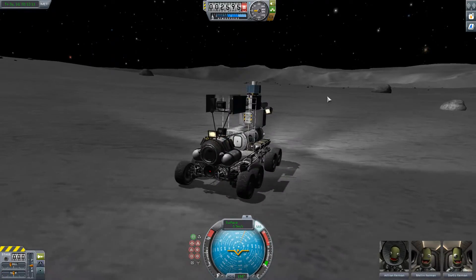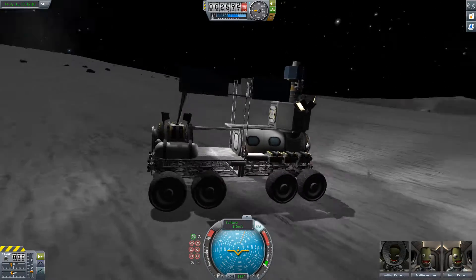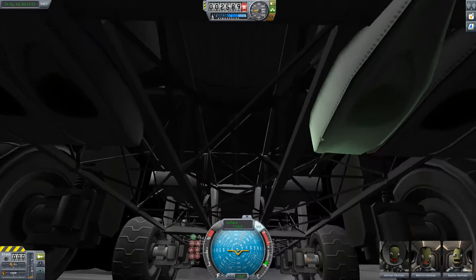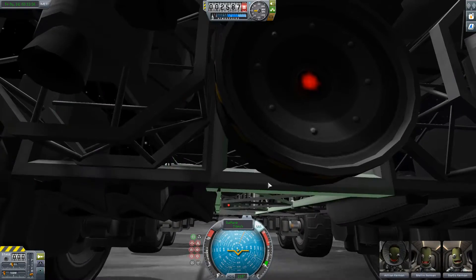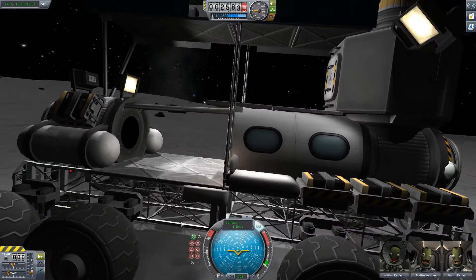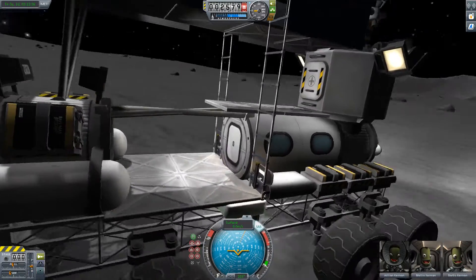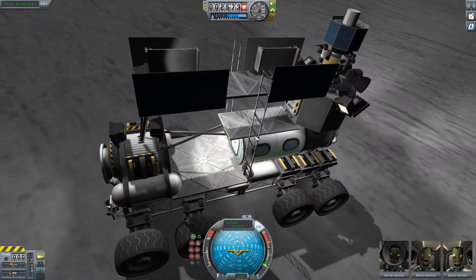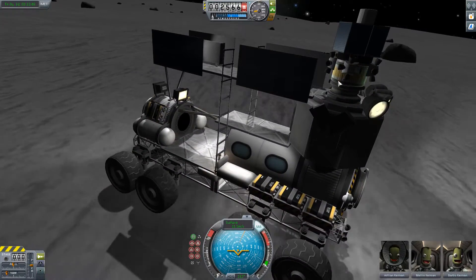I say we try going off this crater here and see what happens. I think that's how they got this thing on here. I like the truss work they have — three large trusses side by side, mounted to... I don't know what. What are they mounted on? I like the ladders they got here so you can climb up, and oh hey, there's a little probe here.